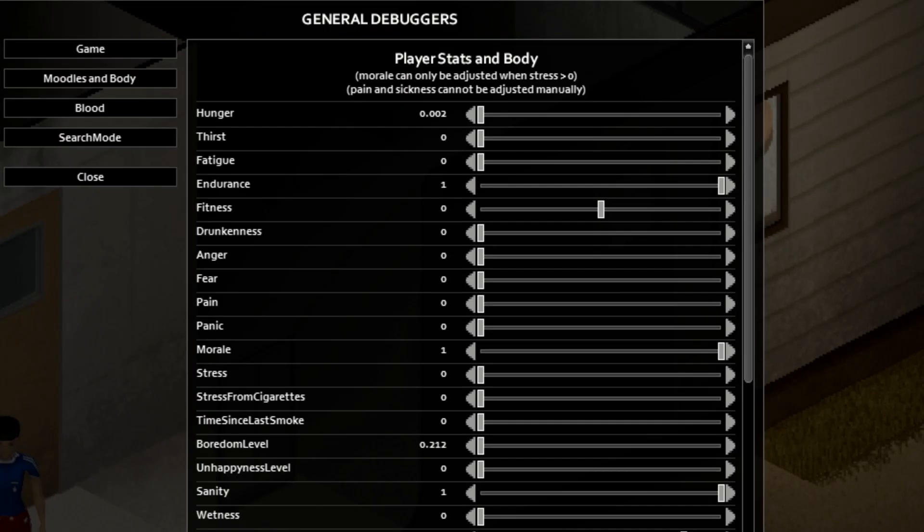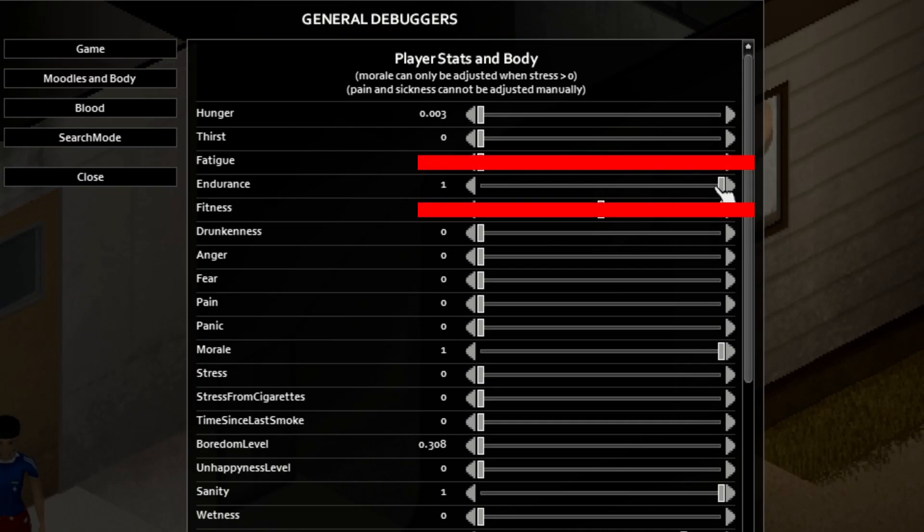First things first: what is endurance? In Zomboid, we have an endurance value you can see in debug, and it ranges from zero to one. It lines up with the endurance moodles like this. At 0.75 or higher, you have no moodle — you feel good. Below 0.75 down to 0.5, you have moderate exertion. Below 0.5 to 0.25, you get high exertion. Then down to 0.1, you get excessive exertion. And below 0.1, you're just exhausted.